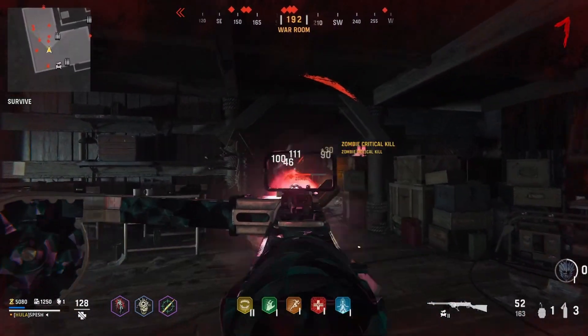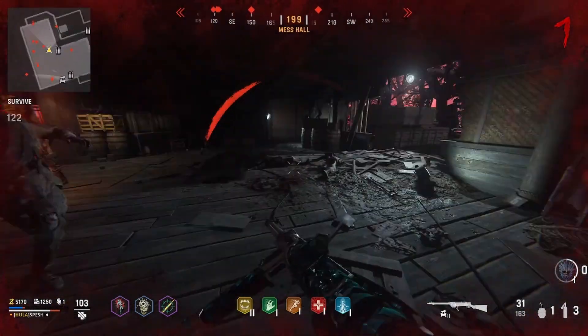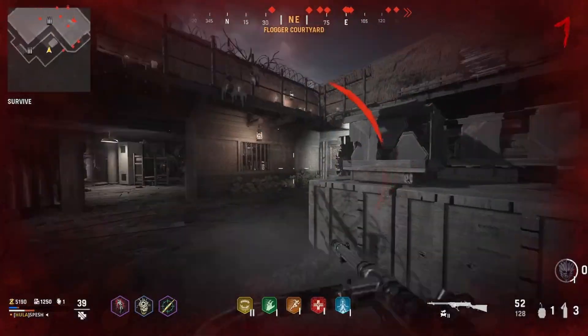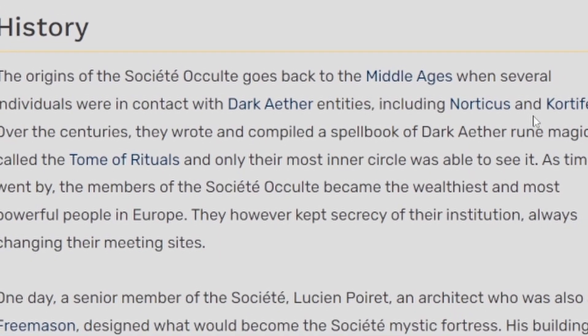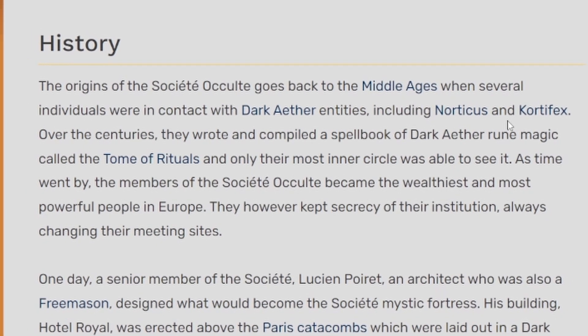And when you go down this trap door, there is a portal. Now where this portal takes you to is very important, so let me give you a little bit of backstory here. Obviously inside of Vanguard zombies, we are fighting off Kordifex and his armies, and the history of Kordifex and what they have done goes way back. It says the origins of the Society Occult go back to the Middle Ages when several individuals were in contact with dark ether entities, including Nordicus and Kordifex.